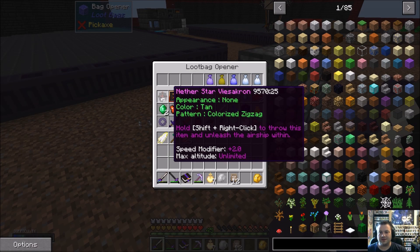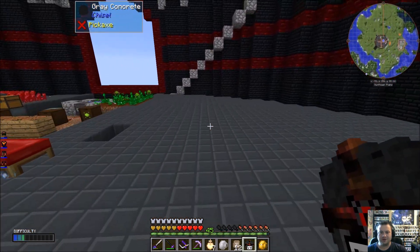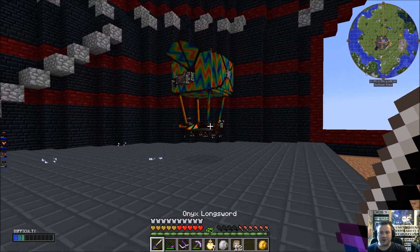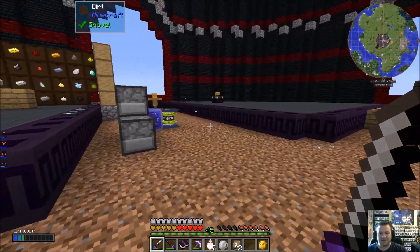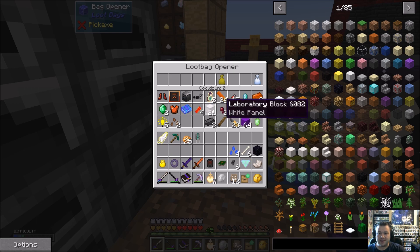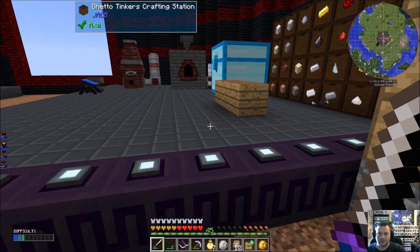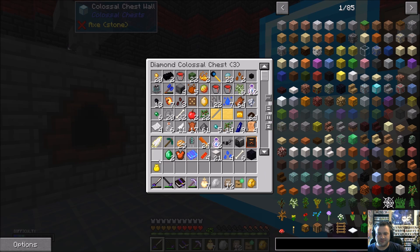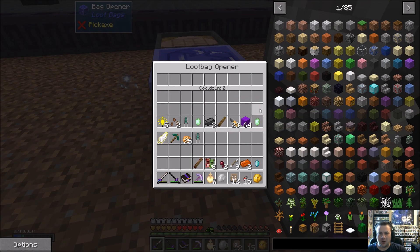We got a Netherstar Visachron — version 4 though, sadly. But look — it's got a rainbow pattern on the balloon! Ring of Jump Boost, a Bag of Holding — I could keep all my pets in that. Affinity Tome for Water. We've got Ardite Boots. There's so many good things coming out of these loot bags. We spent all that time making that airship, and then like the next episode, just open up an airship. Purple Stone Bricks. Another Octatic Capacitor.